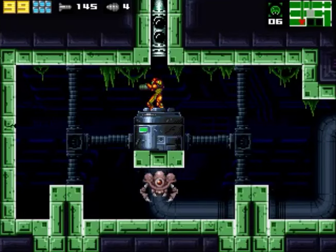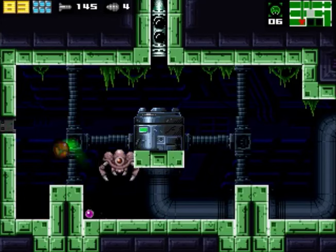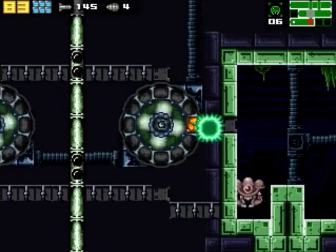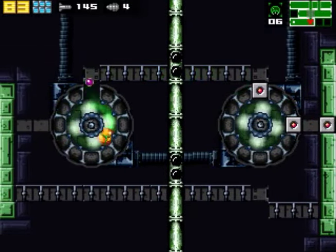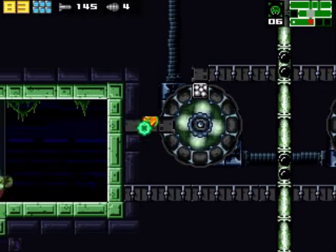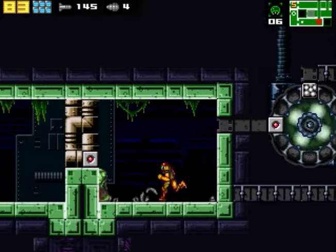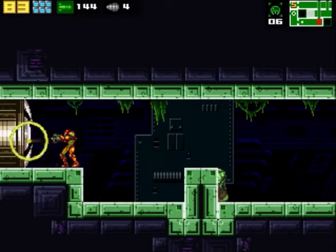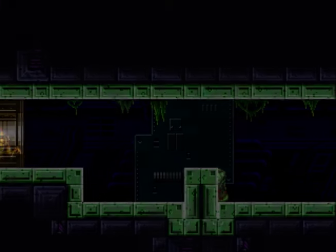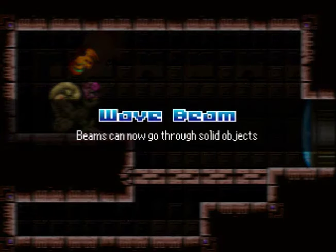Hey everybody, I'm 7to5chris5, and we're back here with Let's Play Another Metroid 2 Remake. You guys might be wondering, if you were tuning in from the previous episode, what I'm doing here, because I was already here before. Well, there was a little area that I didn't discover before. Truth be told, I was watching somebody else play this game and I realized that they got a special item from bombing a certain place here — that being the wave beam.